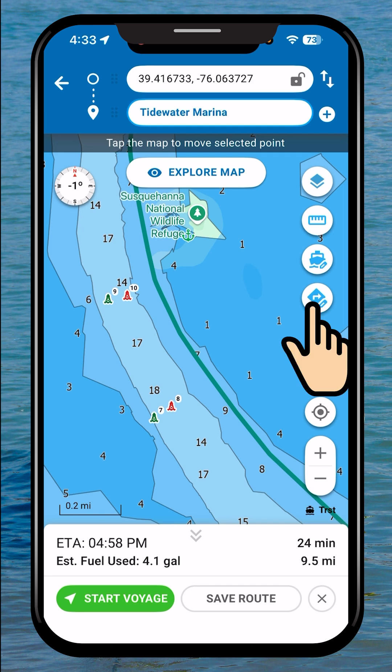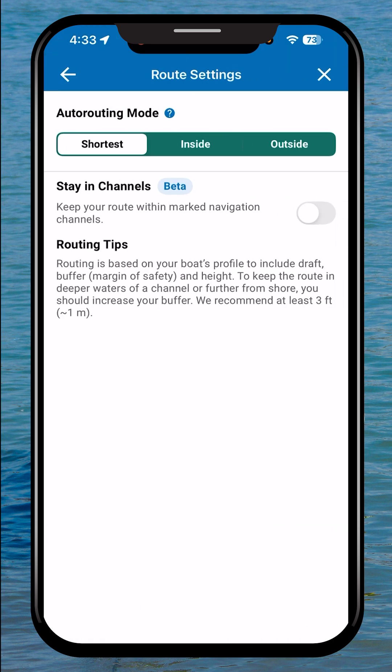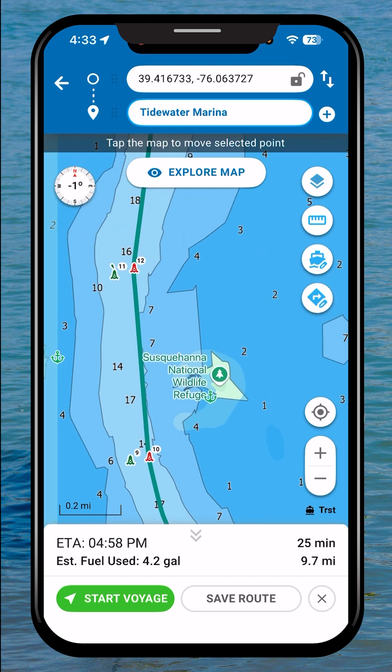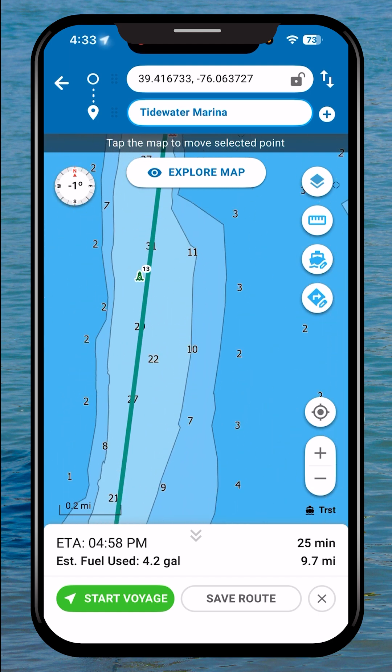To do that, you can now tap on the route settings on the right side, and you'll see we've got a new option: stay in channels. We'll enable that, and look at that — the route is following the channel all the way up into Havre de Grace.